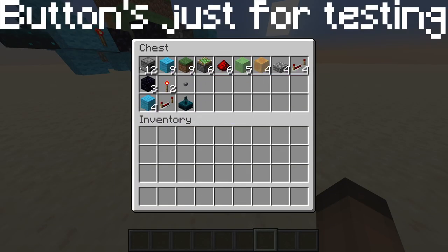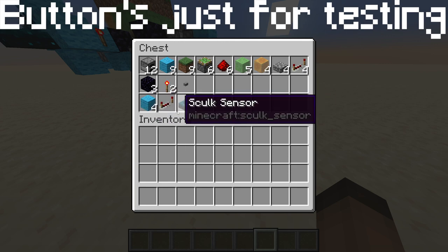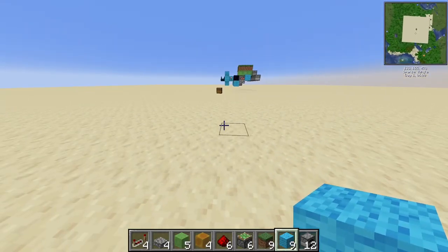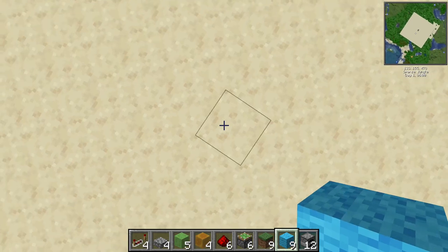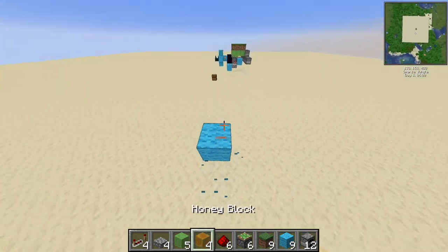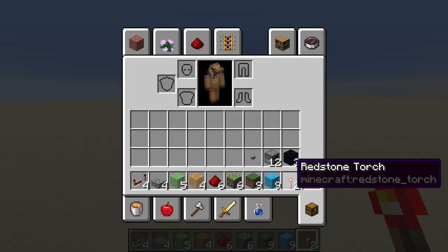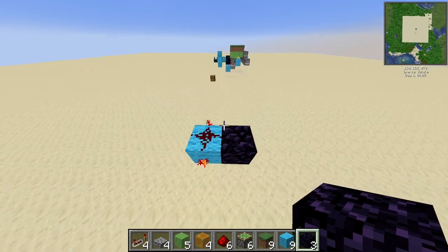These are the items that you need. The top two sections here are for the actual trap door, and this is for the sculk sensor part. We'll start things off by going three blocks up — one, two, three — breaking the bottom two. Here we place redstone and two redstone torches on the sides like so.